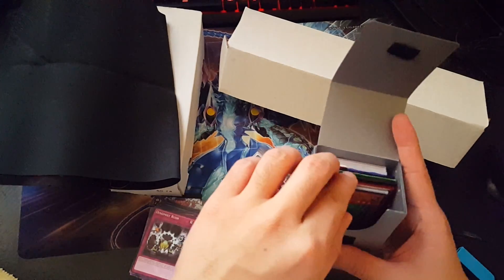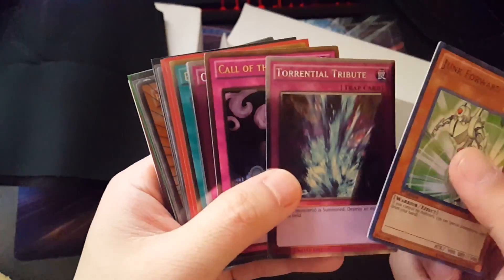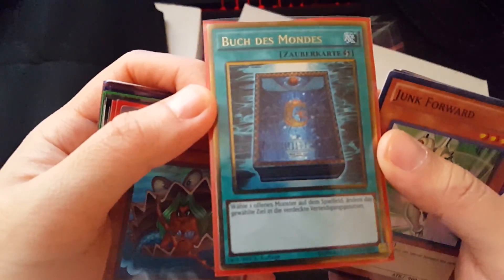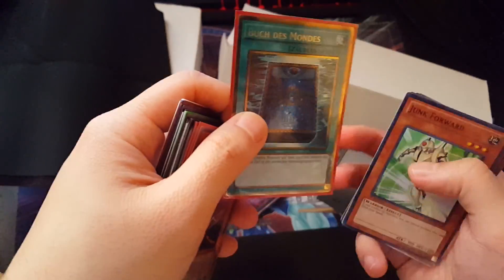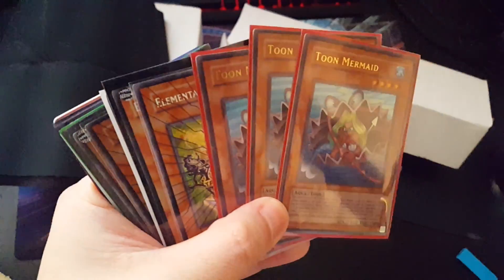Alright, that one's sealed — let me leave that there. I feel good, I feel happy now that I've seen holos, even though they're from collectible tins. Dark Rebellion XYZ Dragon — cool. Junk Forward, Torrential Tribute, Call of the Haunted, a couple Foolish Burial Warrior, Book of Life — what is this, is this French? Tell me if this is French or German. Yeah, probably German.